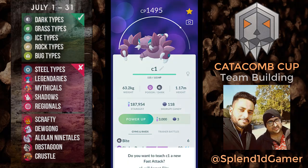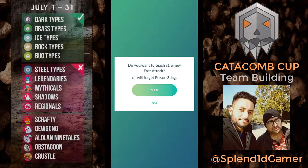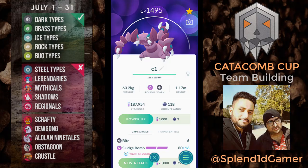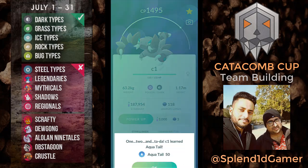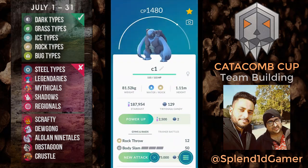I'm going to remove both moves — I'll remove Bite and also Sludge Bomb. I don't have too many TMs to spare, but let's see if we get lucky. I got Aqua Tail — I can practice with Aqua Tail for now.